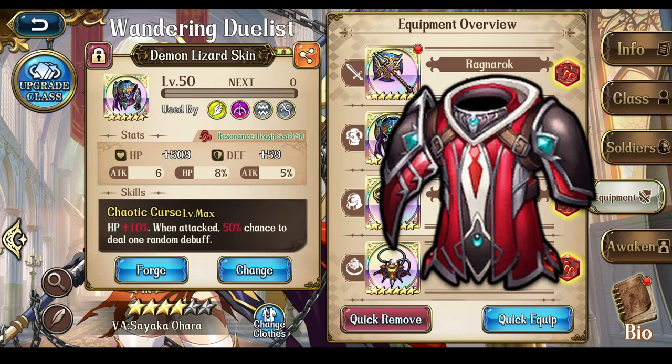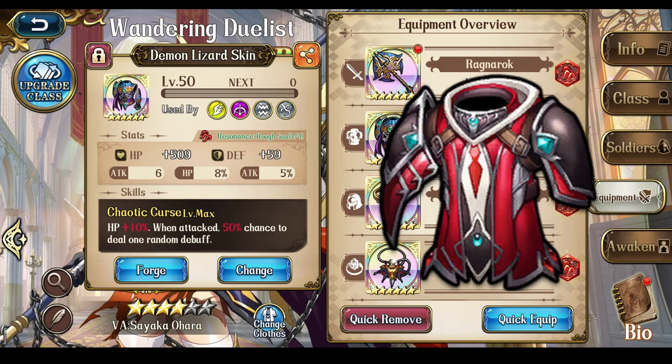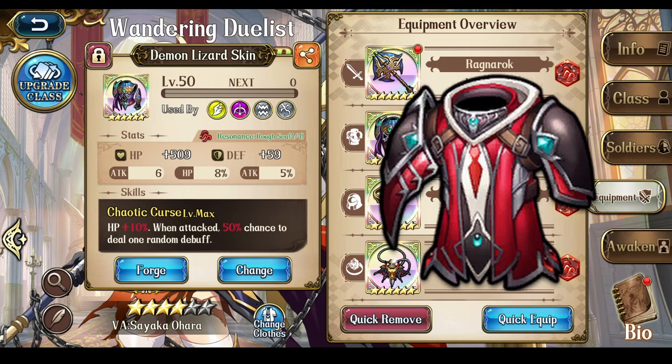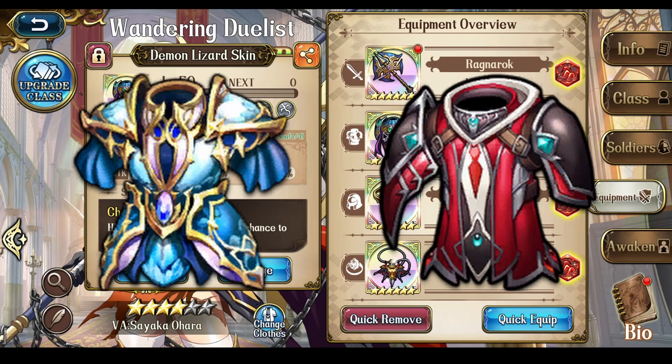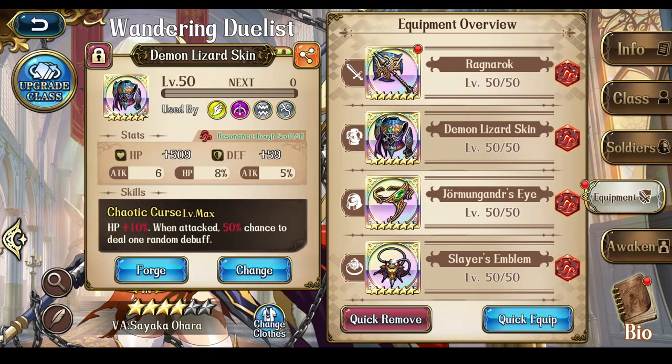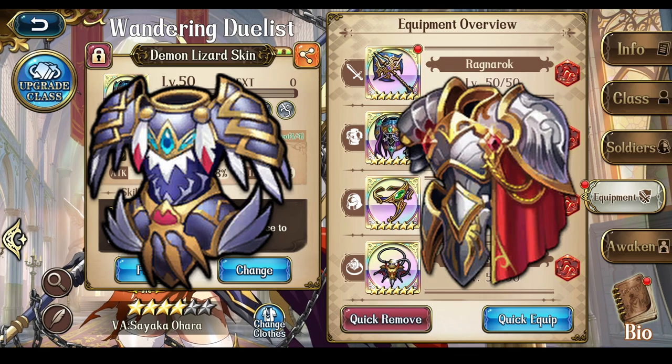For the armor, you want the Last Rite, which is what you want for all flyers and assassins. But I know how much of a pain it can be to get one. If you don't have one, you can do the Demon Lizard skin since it increases your HP and has a 50% chance to give the enemy a debuff when they attack you. Or you can use the Azure Legend, which I'd really recommend if you don't have the Last Rite — it's pretty much a worse version but still really helpful. If you're using her as a Lancer class, something like Aviolas or Forbidden Battle Armor that increases her survivability will be really good.